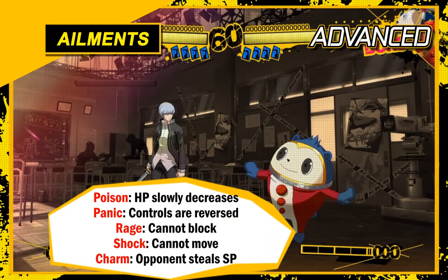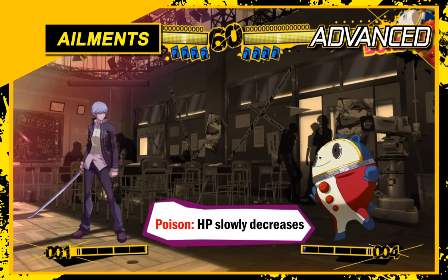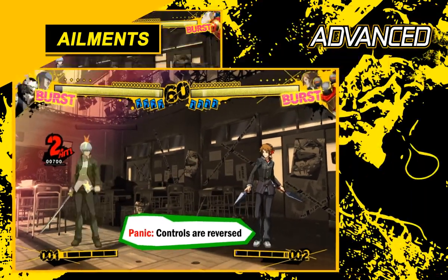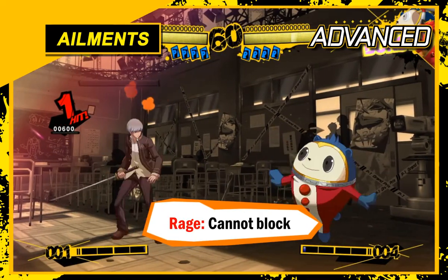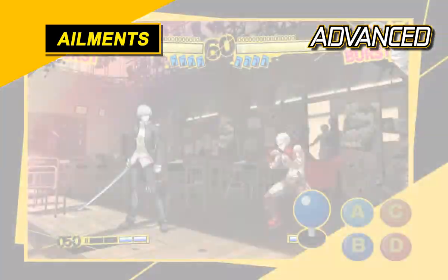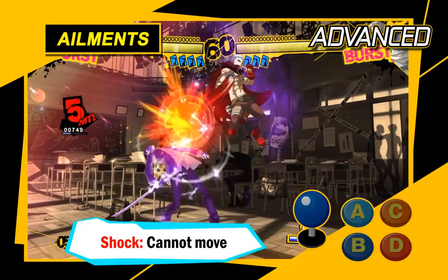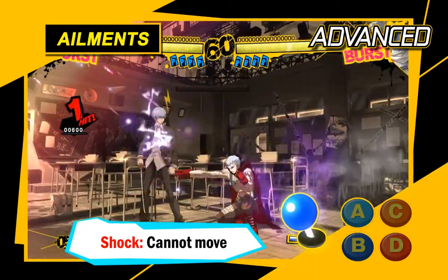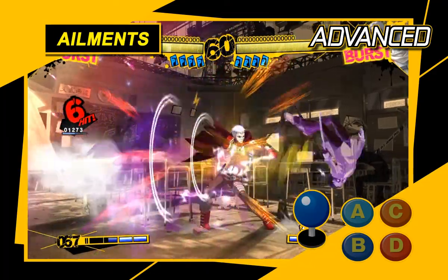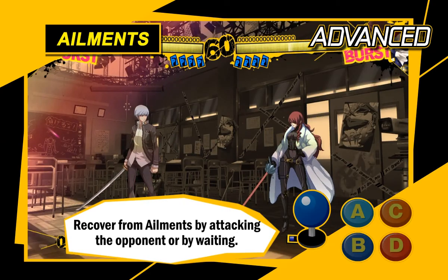If you're hit with a status ailment, you'll be at a disadvantage, so be careful. Ailments include poison, which drains your HP; panic, which reverses your movements; rage, which prevents you from blocking; and charm, which slowly drains your SP. Shock is especially dangerous since it will prevent you from moving. Several opponents such as Akihiko can inflict this ailment, so be on guard. You recover from ailments by attacking the opponent or by letting some time pass.